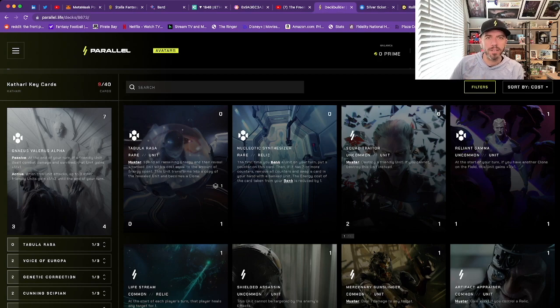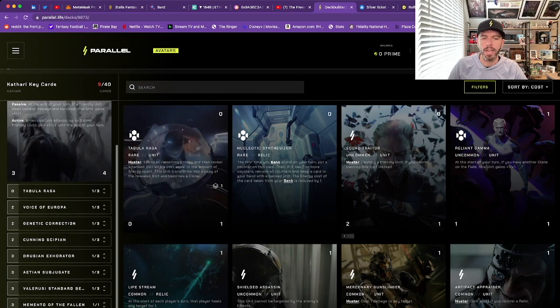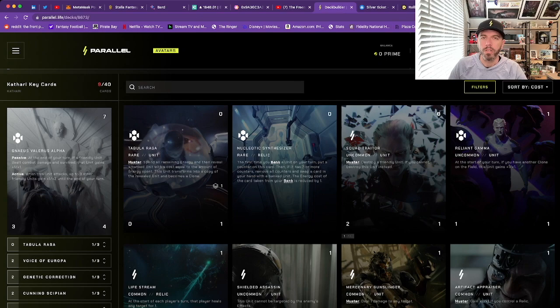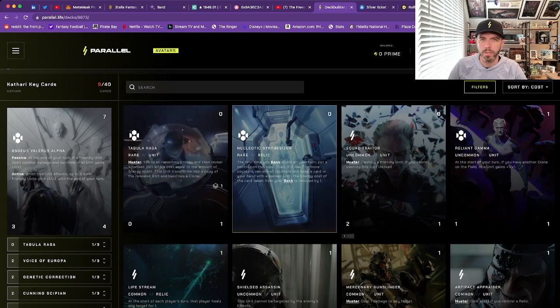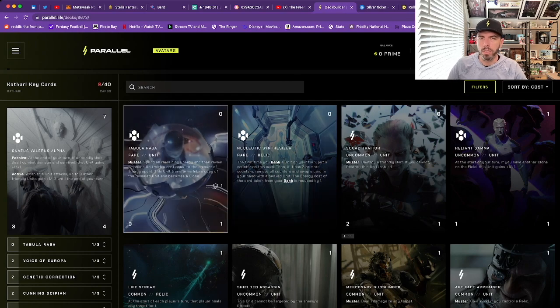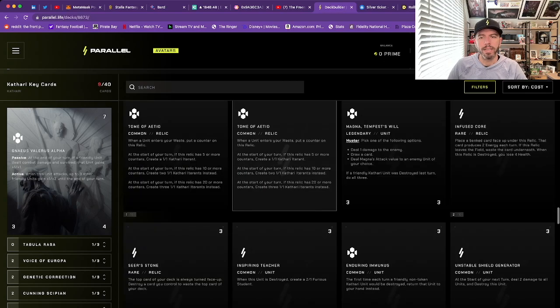We've reviewed the basic requirements for building a parallel deck and selected our parallel and Paragon. Now it's time to actually fill out the deck itself. When you first load into the deck builder tool, it's going to show you any progress you've saved, and it will show you all of the cards available from both Cathari and Universal.